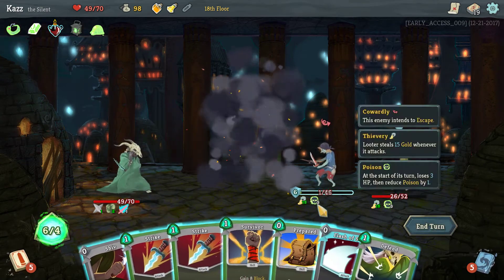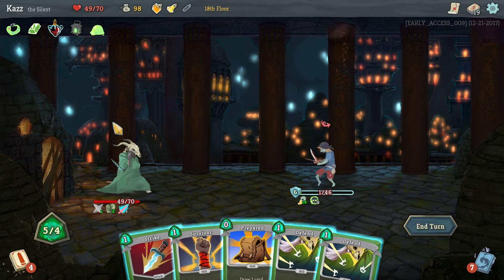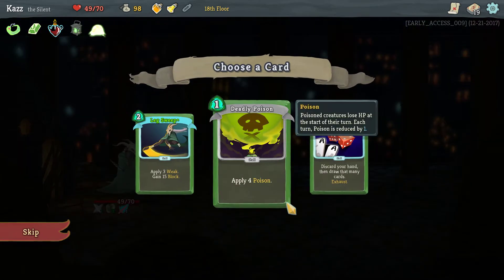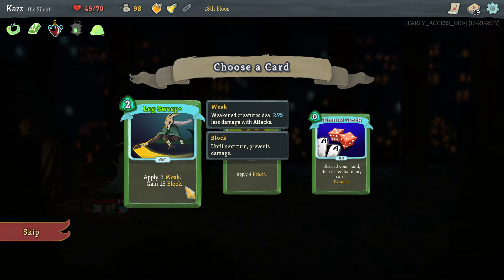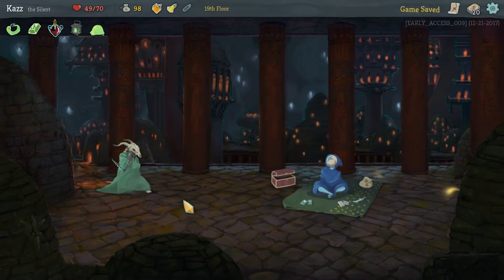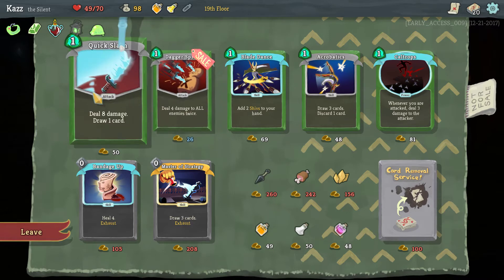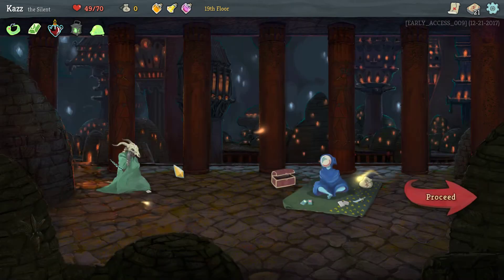So I do double damage this turn now, which is nice. Especially with an energize in hand. That bad boy, that bad boy, that bad boy. I've got so much energy that turn — it was good. Try three weak and 15 block. I like calculated gamble though, I like it a lot. Let's hope we can get something good — we cannot. Actually I like quick slash a lot, so we'll take that. And we may as well take that because we're not going to another shop.